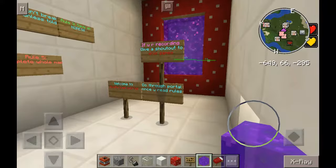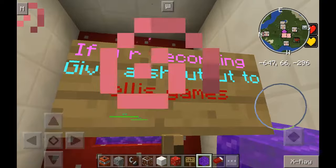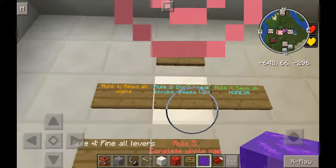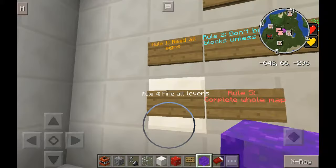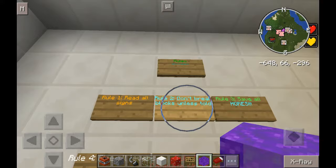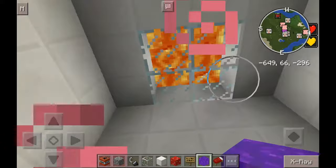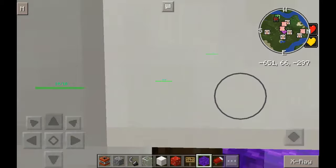I'm just going over my rules. It says, well, you know what it says — rules are boring. So some of the rules are tricks, like the horses trick. And don't break blocks unless told — that's going to be hard. So basically a trick.